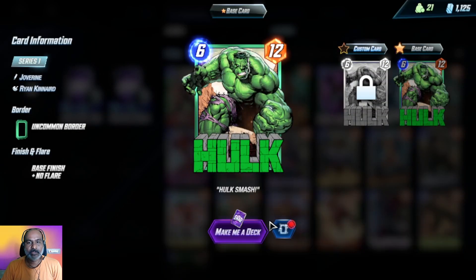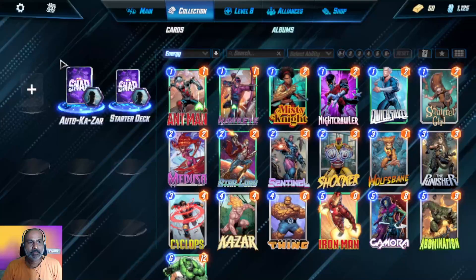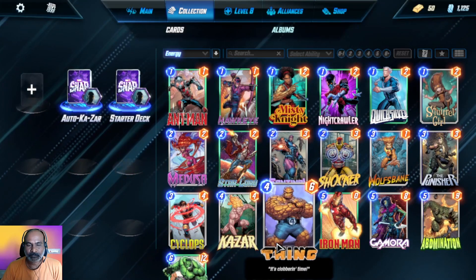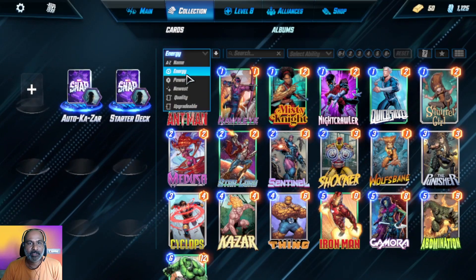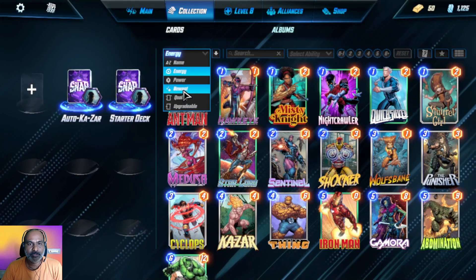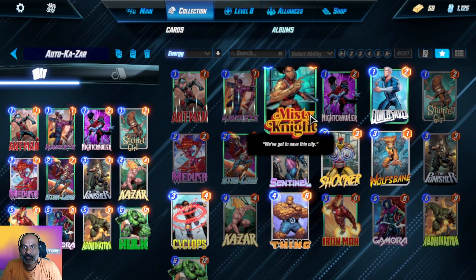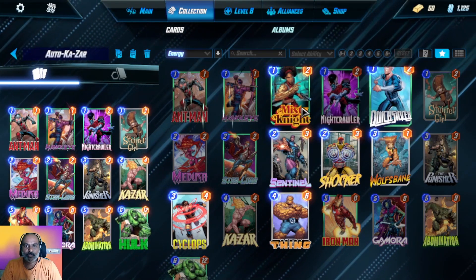That's a rare card. Let us see — we can take off Abomination for now and add our new players. With a filter for newest ones, let's look at our Kazar deck. We can use Quicksilver and Misty to make it more advantageous, and remove Hulk or Abomination.